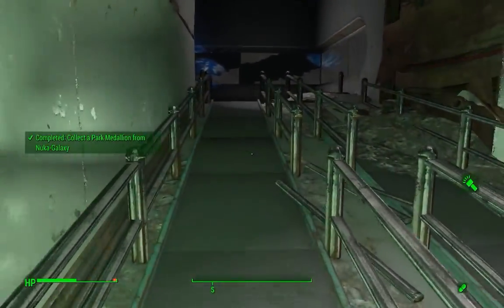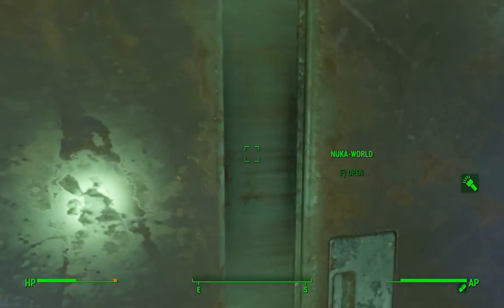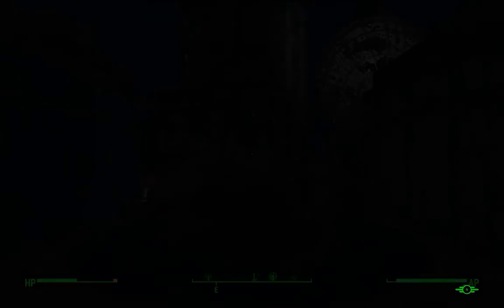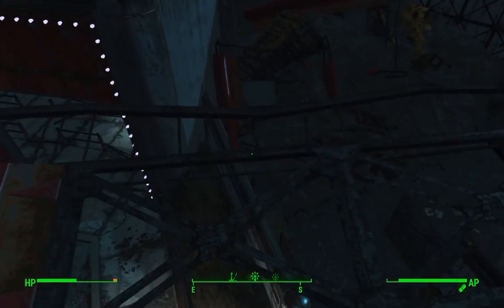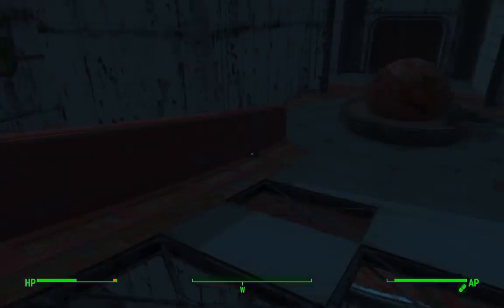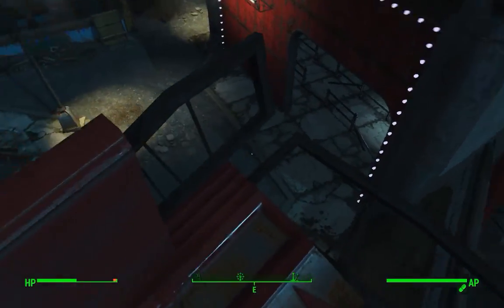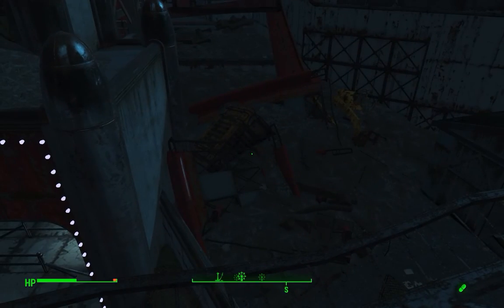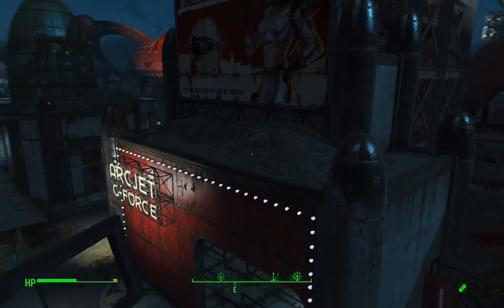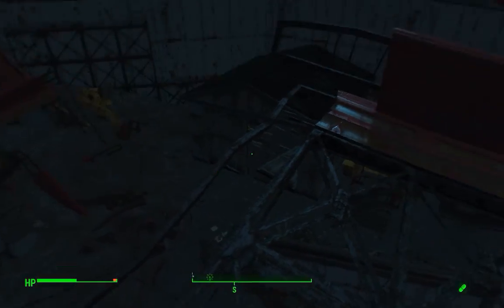You can continue heading up this way and out the exit door. And this is why we couldn't enter through the exit door — this bridge is completely broken. There might be a way to get up here if you have power armor with jetpacks or something, but we couldn't get in this way. You can still fast travel from here to your next area.